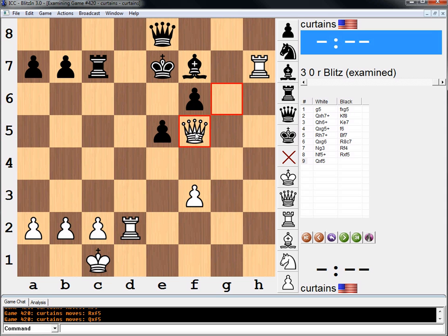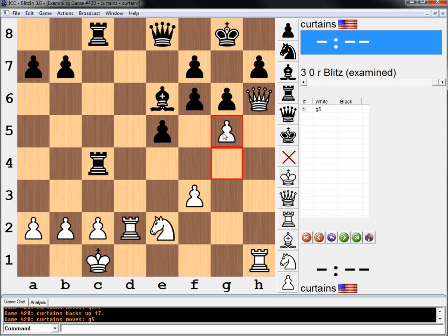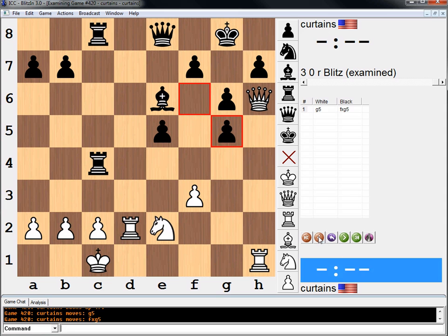G5 is just a way to get key squares — the f6 and g5 squares — to us. Because otherwise, his king just hides on the e7 square. Thanks everyone for watching. I hope you enjoyed this practical chess position, and I will see you tomorrow with another example. Bye-bye.